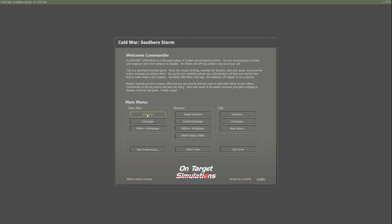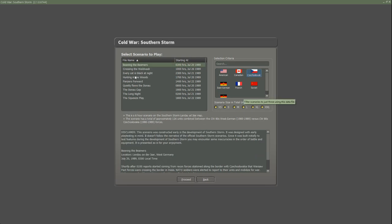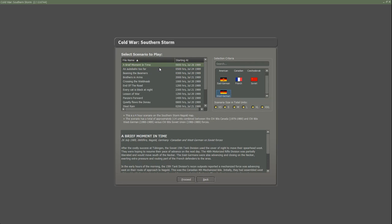We'll go to the scenarios here - you've got a bunch of scenarios, as you can see, and they all take place primarily in July, with a couple in August of 1989. You can filter by faction - if you wanted to see only scenarios that involve the Czechs, the French, East Germans, West Germans, Americans, Soviets, etc., or you can just get everything.